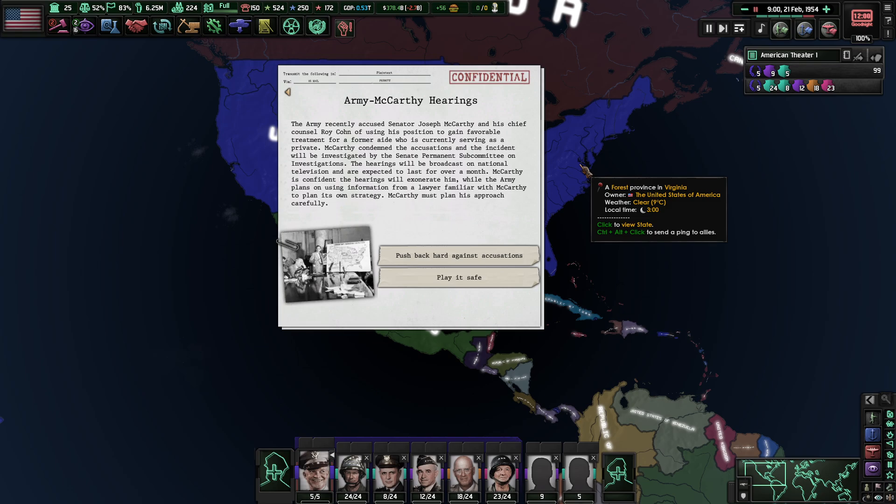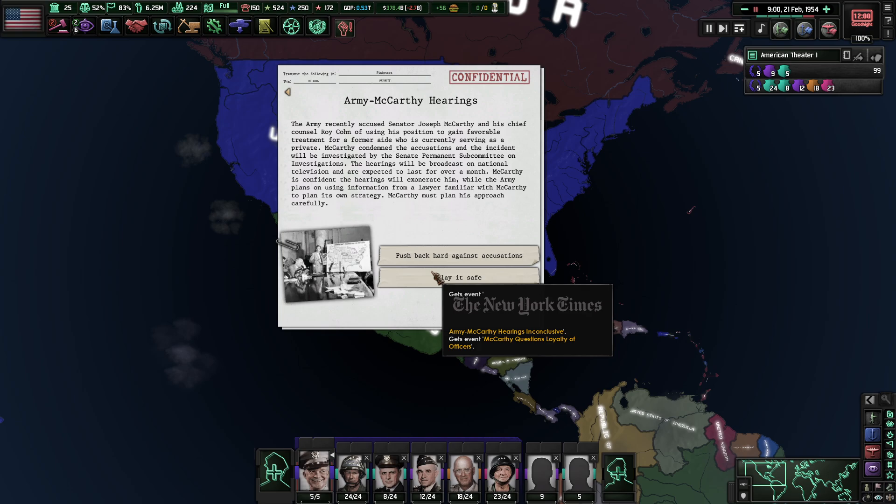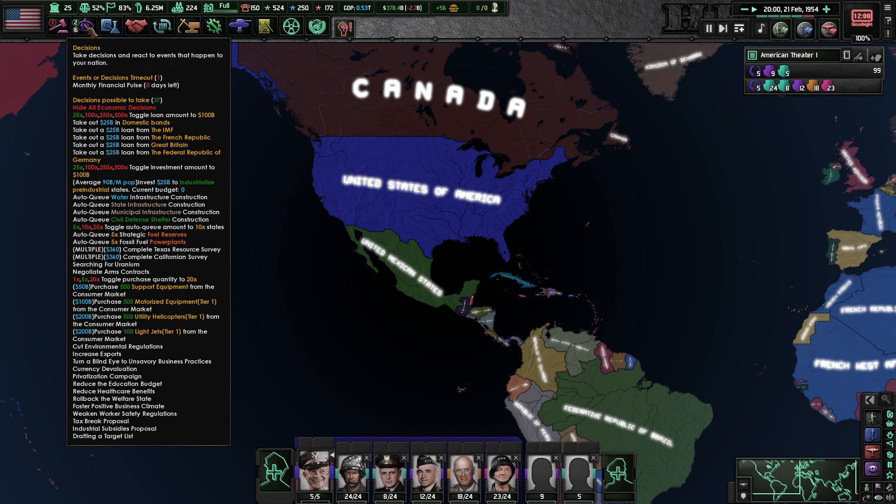The Army-McCarthy hearings. The Army recently accused Senator Joseph McCarthy and his chief counsel Roy Cohn of using his position to gain favorable treatment for a former aide currently serving as a private. McCarthy condemned the accusation, and the incident will be investigated by the Senate Permanent Subcommittee on Investigations. The hearings will be broadcast on national television and are expected to last over a month. McCarthy is confident the hearings will exonerate him, while the Army plans to use information from a source familiar with McCarthy. Let's push back against those accusations — how dare you.